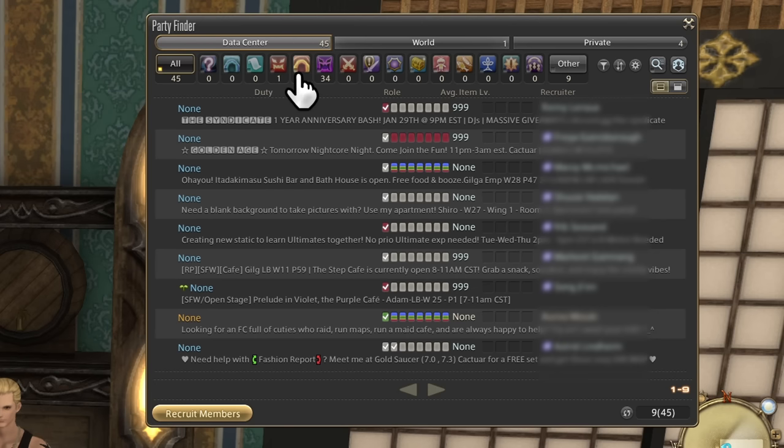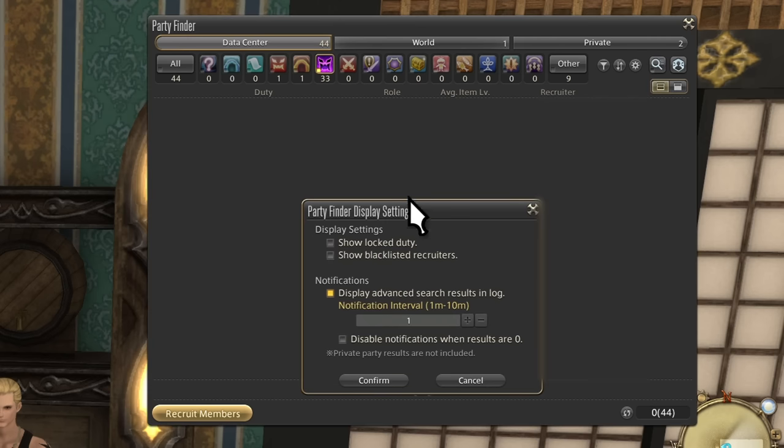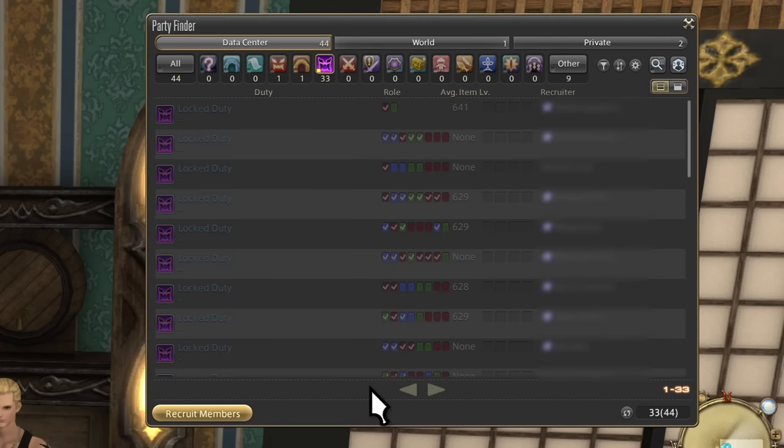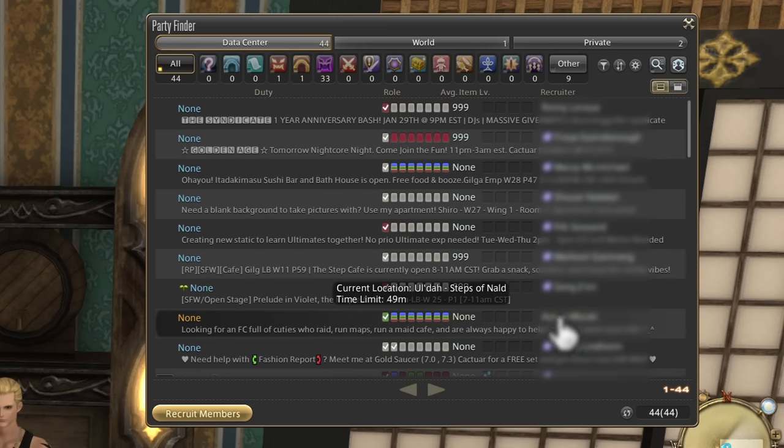As a newer player, turning off locked duties will leave your window looking pretty empty since there's a lot of content to play. But you can still get your own uses out of it. Let's go over every element — there's a lot of buttons, but they'll all become recognizable to you in time.